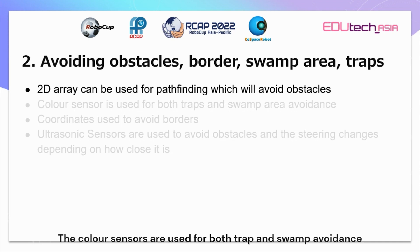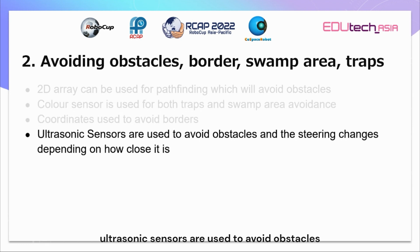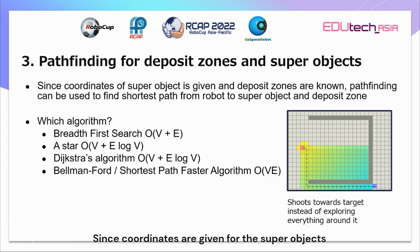The color sensors are used for both trap and swamp avoidance. Coordinates are used to avoid borders and ultrasonic sensors are used to avoid obstacles, and the steering changes depending on how close the robot is to the object. To deal with the position info-loss zone, whenever the position is not lost, we will use the position x and position y provided by the simulator. But once the robot enters an info-loss zone, we will use odometry to calculate the approximate position x and y based on wheel speeds and compass of the robot using the formula. Since coordinates are given for the super-objects and deposit zones can be determined by moving the robot in the simulator, pathfinding can be used to find the shortest path between the robot and target, with the help of the 2D array generated for obstacles.